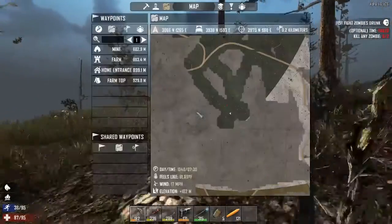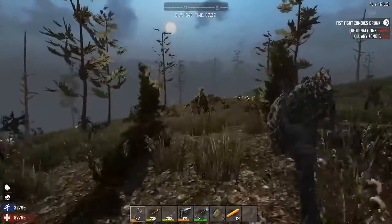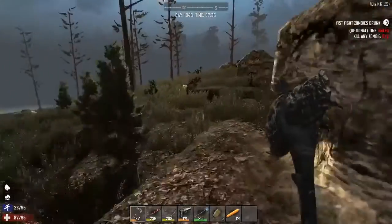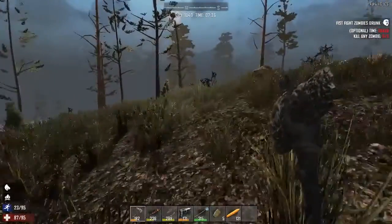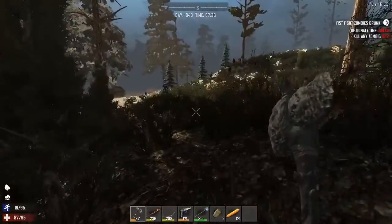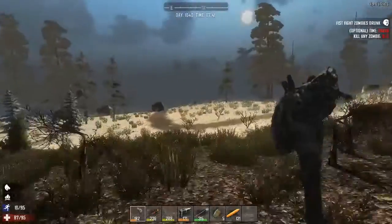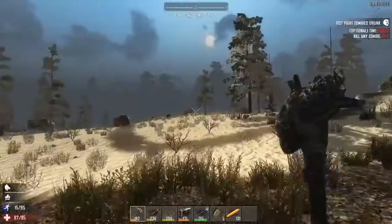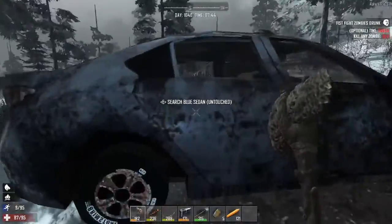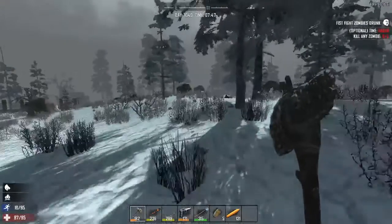We're going to run up to the snow and grab some water, because by now you've probably burned through all your water bottles. You're going to be thirsty and hungry — it's now day three, so you're probably nearly starving. Let's get up into the snow. Now, one thing about the snow biome I mentioned in the first episode: you will freeze and die here super fast. So get in, get what you need, get out before you get too cold. And if you start in this biome, you want to hot tail it out as fast as possible before you freeze.